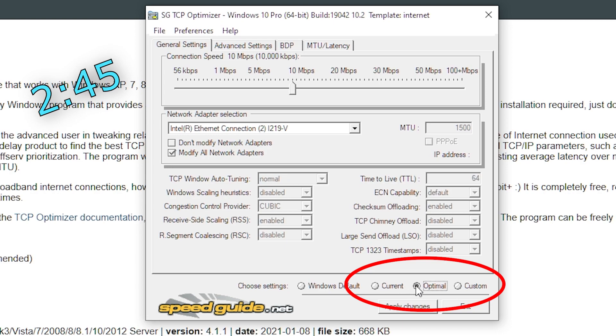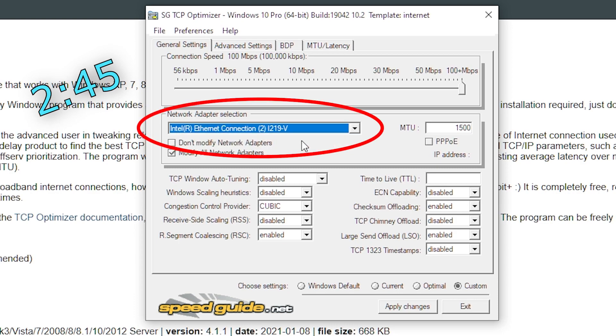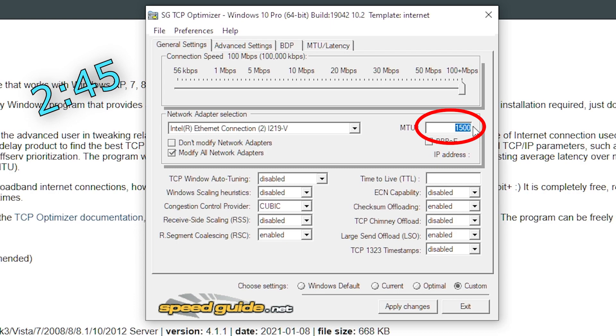At the bottom where it says 'choose settings', change whatever it's on to optimal and then to custom — change it to optimal first and then custom. Next, you see the slider here; this is the connection speed slider, so move this to the max. It doesn't matter what your connection speed is, but changing this to the max will give it a great boost. Next, under network adapter selection choose the option that I have. Make sure your MTU is at 1500 — not higher or lower; 1500 is the sweet spot.